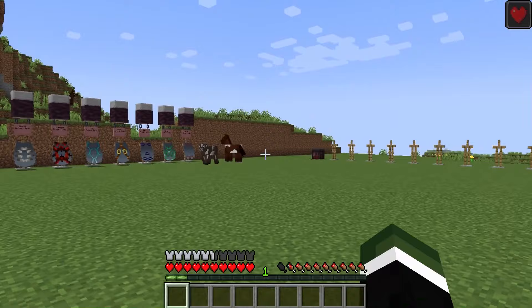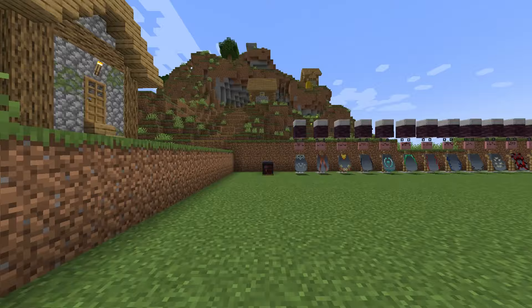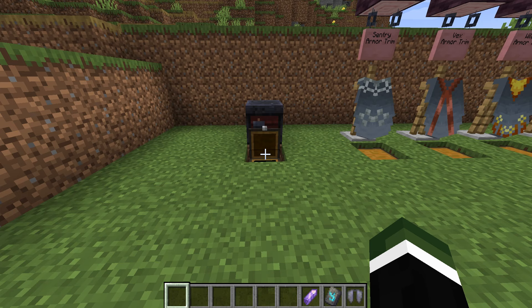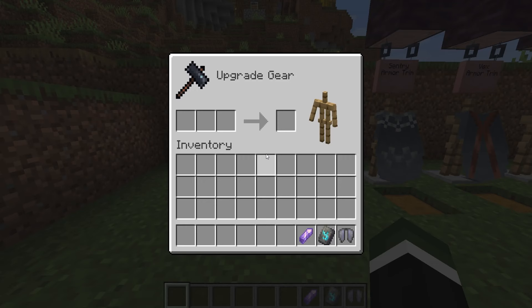So how on earth does this work? Well, this works exactly how you expect. Instead of putting the trim template on your armor, you're going to be putting it on a set of wings. Grab your wings, grab any template you like — we're using Vex today — and any color you desire. Inside the smithing table, put your wings, put your template, and then put your color. Exactly the same way as it works with armor, it is going to give you a preview.